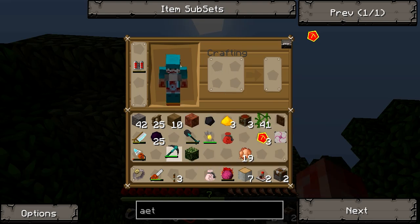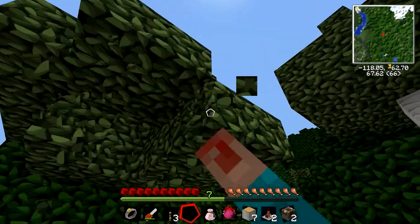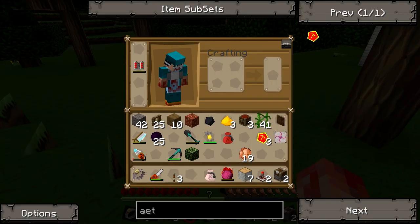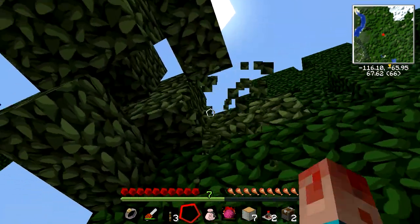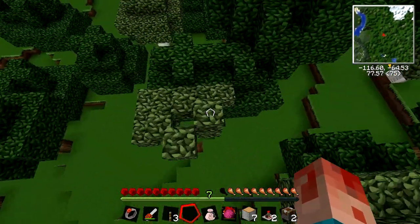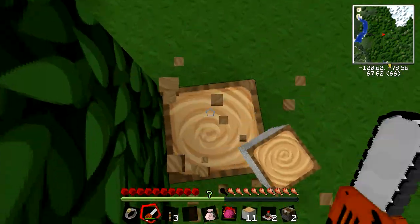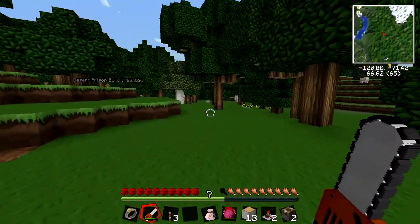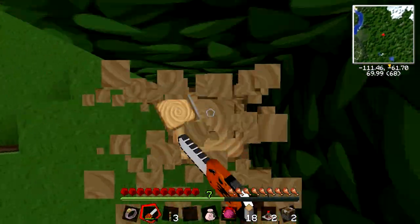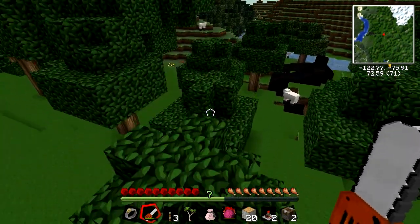I don't want to use the chainsaw because it would just get me the leaves, so I want to avoid that. Come on, just one sapling - I haven't already got one have I? Just one sapling. Right, I'm just going to keep doing all these trees and eventually one will drop. I love being able to fly - so handy. We just go right up to the top of the tree and go all the way down through the center. There we go - perfect, awesome!